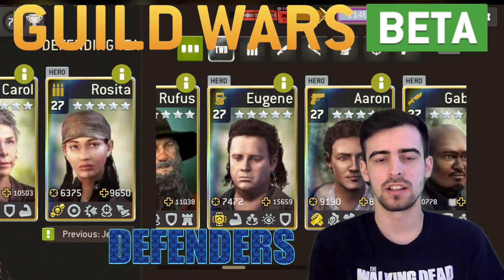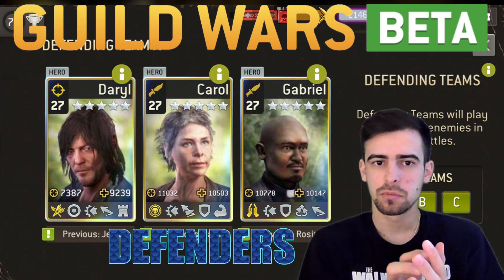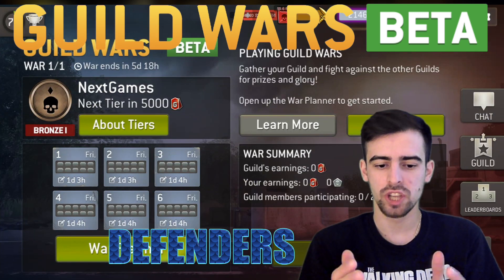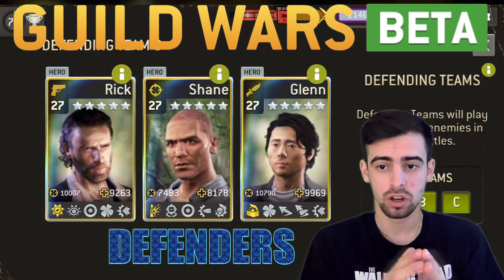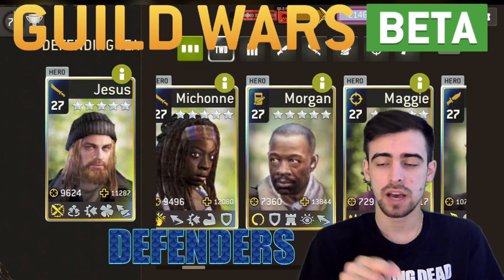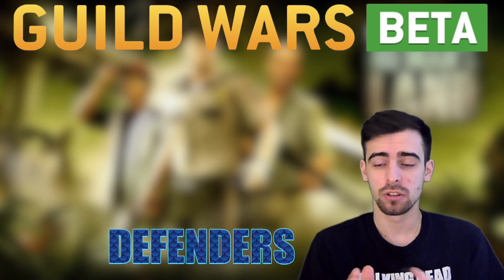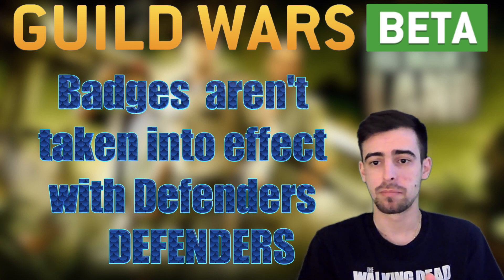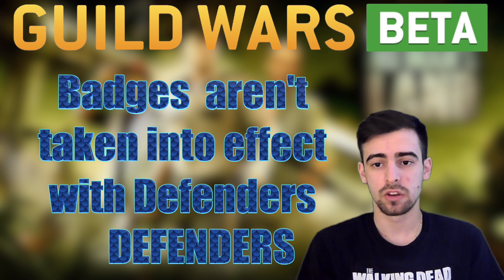The game basically takes a snapshot afterwards, and these become your defenders in the wars and battles. This means that any trade, re-rolls, upgrades, or equipment changes require you to go back and save again so it's updated to the latest version. Keep in mind that the stats shown — damage and health — include weapons and badges, but badges are not accounted for when they're defending.